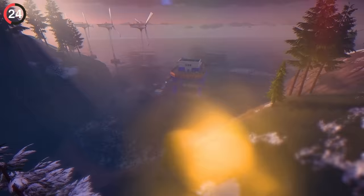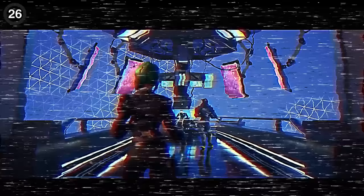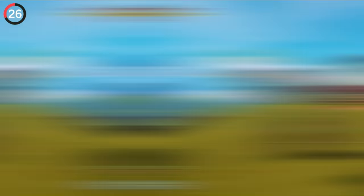There are so many returning characters this season it's hard to keep track. If you head over to the northeast corner of the map, you can find a bunch of wind turbines and a small oil platform — obviously a great callback to the rig from Chapter 2. But after some exploring inside, you can find TNT and his helmet resting on a chair.